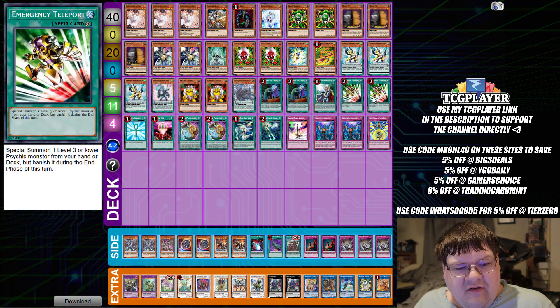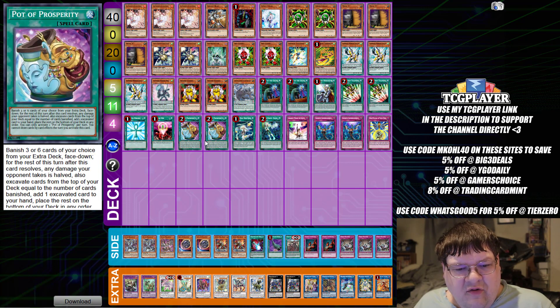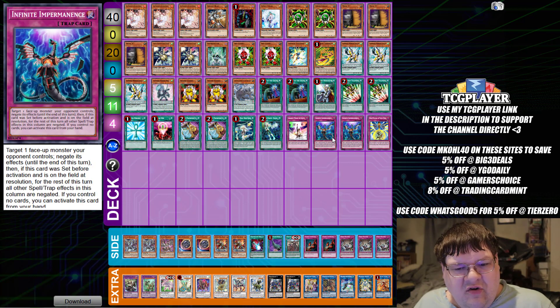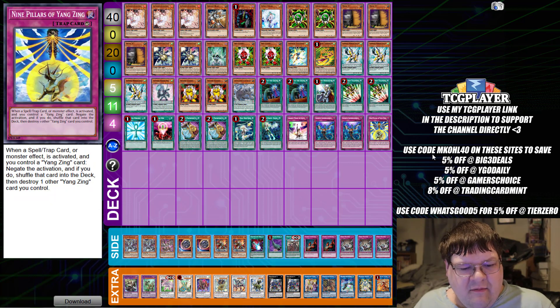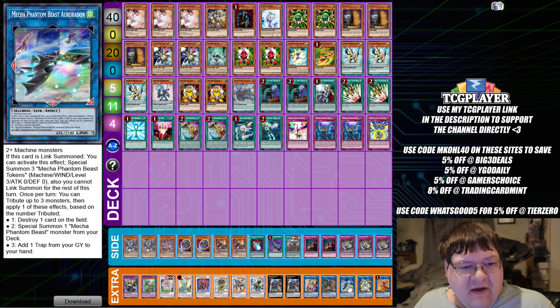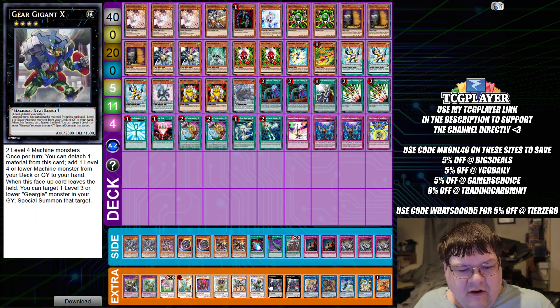One Crossout Designator. Two copies of Emergency Teleport. One Monster Reborn. One One for One. Two Pot of Prosperity. One Horned Rones. One Engage. One Assault Mode Activate. Two Infinite Impermanence. And one Nine Pillars of the Yang Zing. Then we have one Kagari. One Platinum Gadget with one Aroradon. One Barricade Borgwalker with one Axis Machine. Two Geergeganics.